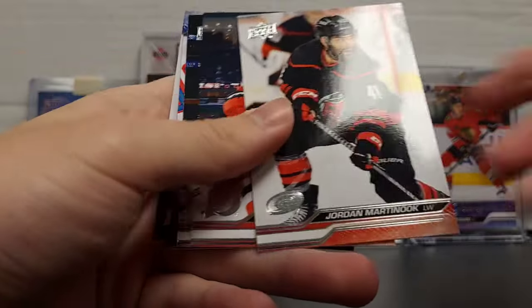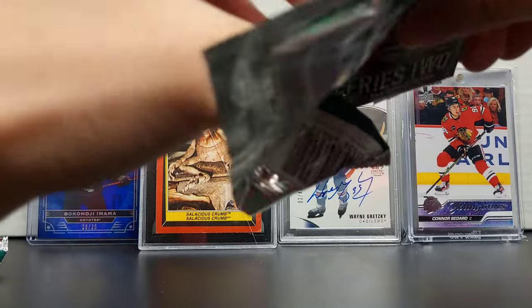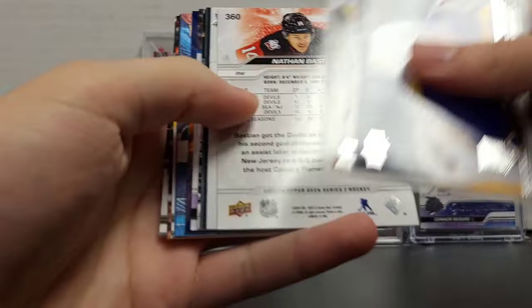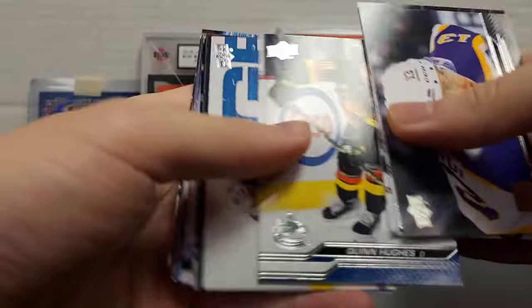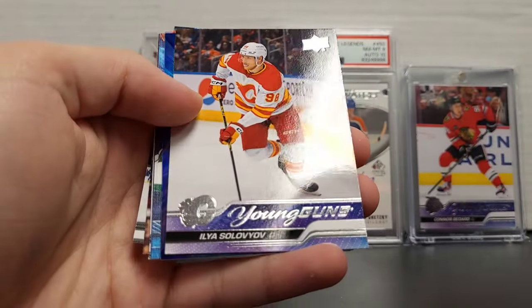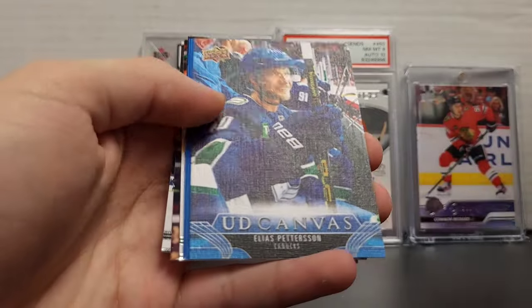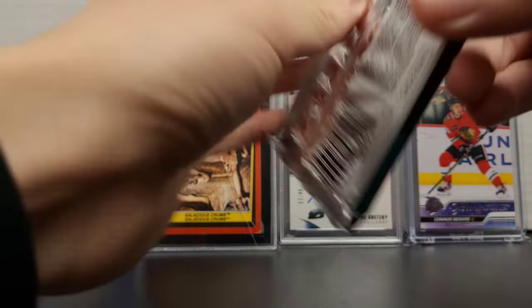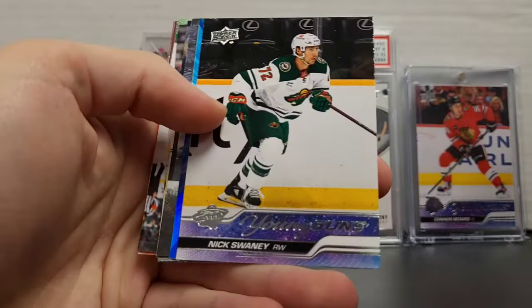Tyler Toffoli. I get lucky — I don't always pull them, I've gotten some pretty bad stuff before. Mine are backwards too — Sebastian and Quinn Hughes are backwards. Ilya Sokolov, Kapanen and Pedersen Canvas. Oh! Pedersen Canvas — a free Pedersen Canvas! I'm going to have to upcharge on Pedersen. Pretty good for free. You got him for a dart. Nick Slaney Young Guns.